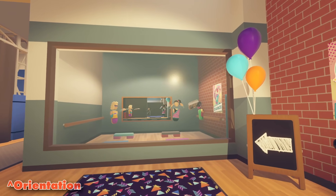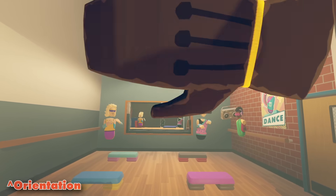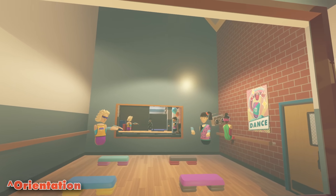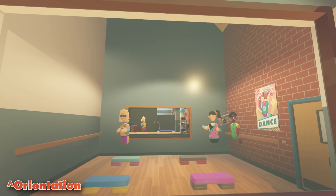In Rec Room, you have free control of your hands. You can wave to others and even dance. Care to give it a go? Oh no — I did not just do the nae nae. I'm not going to embarrass myself anymore, so I'm just going to go this way.